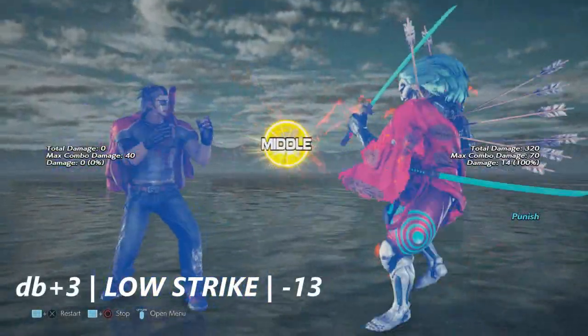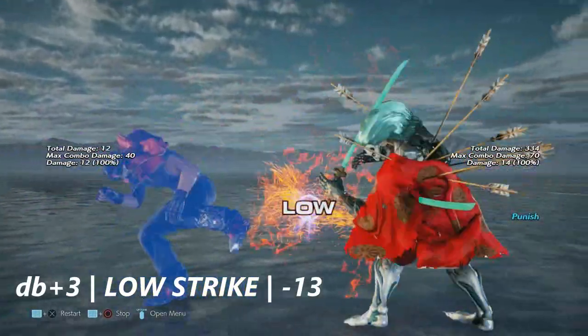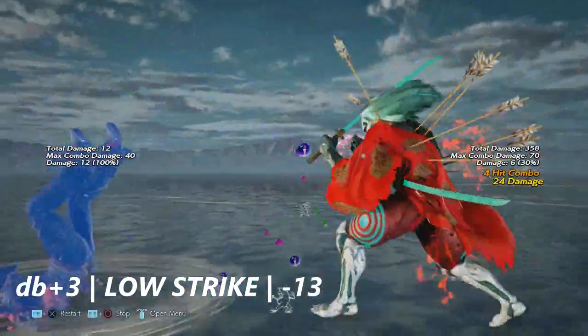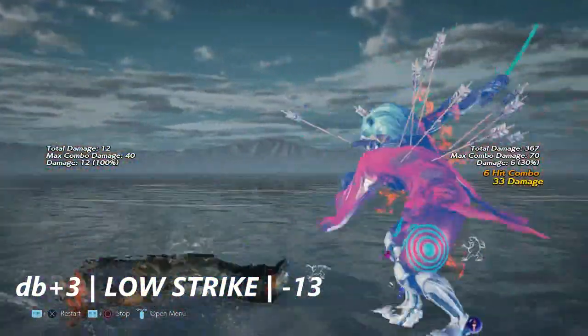This move is down back plus three — just a low strike. It is negative 13 on block. Yoshimitsu can't get much but a wall rising four or a low parry if you can read this.